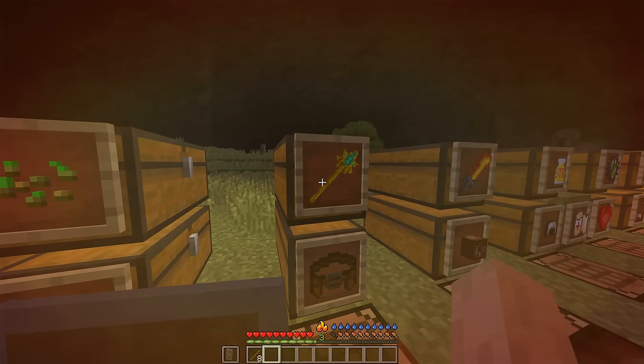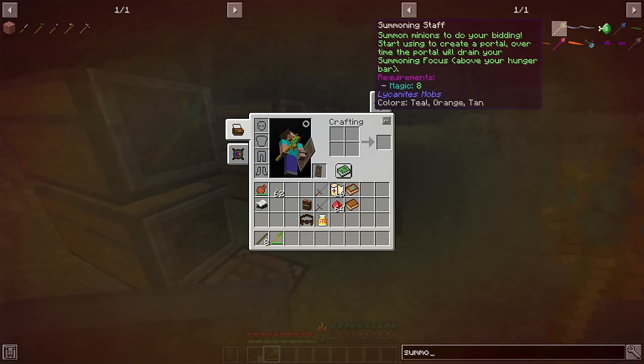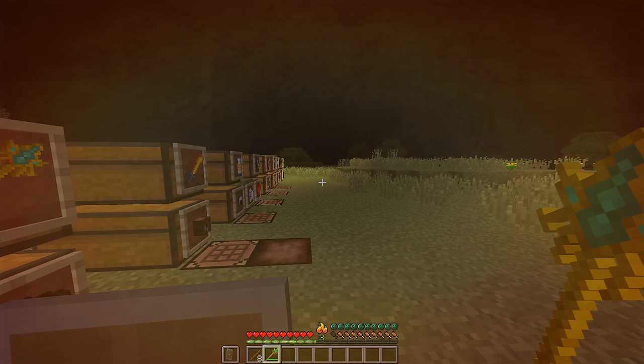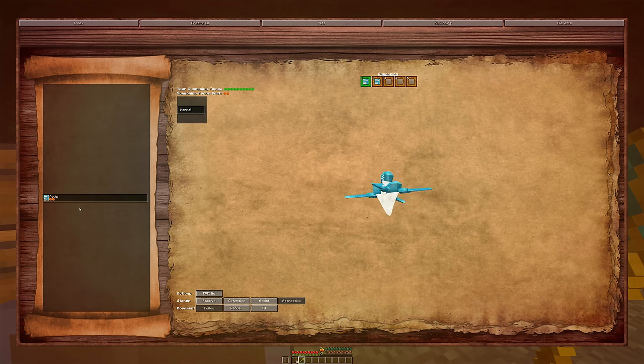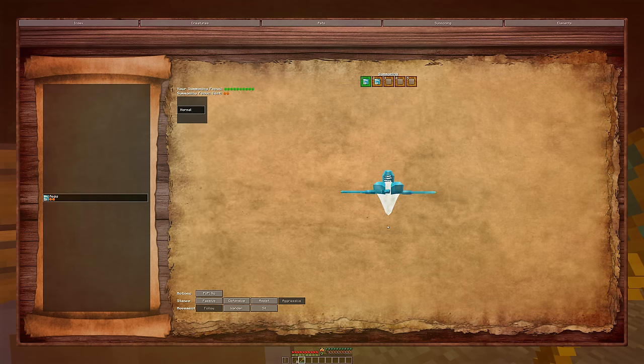Another very useful item is the summoning staff. It is harder to procure because it requires gold to build. When equipping a summoning staff, you're going to notice a new icon at the bottom — this is your mana. If you open your bestiary and go to summoning, you're going to see a list of all summonable creatures. The creatures that you can summon are based off the creatures that you have discovered. The Aegis is, in my opinion, the best summon — it is a flying unit and it only costs 2 mana to spawn.